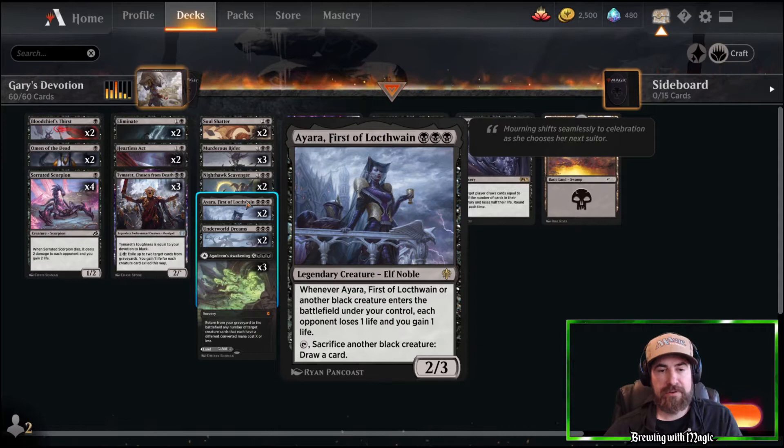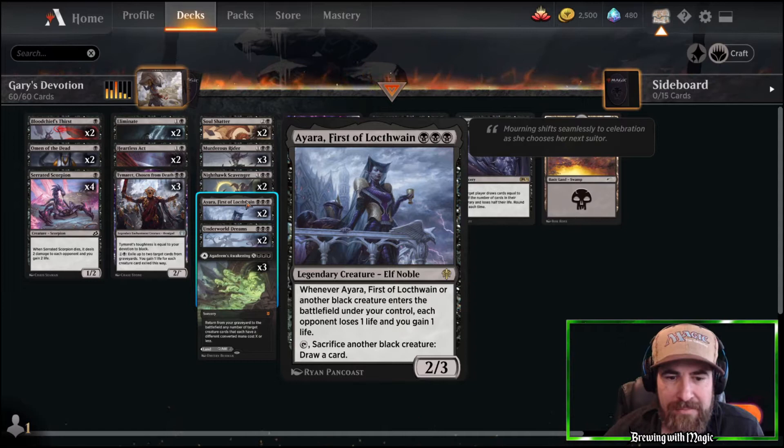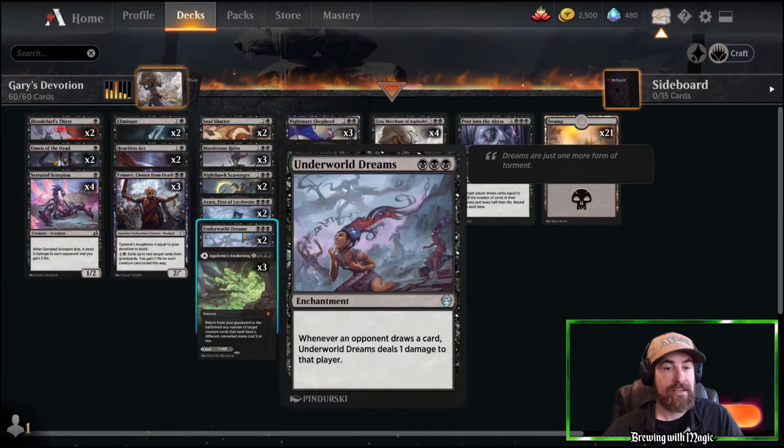Three mana symbols for a three-drop — Ayara, First of Locthwain. Just a really good one to have on board for tons of devotion, continuing the plan of hitting them a little at a time and finishing with Grey Merchant. Whenever Ayara or another black creature enters the battlefield under your control, each opponent loses one life and you gain one — so you're ticking them down slowly but surely.